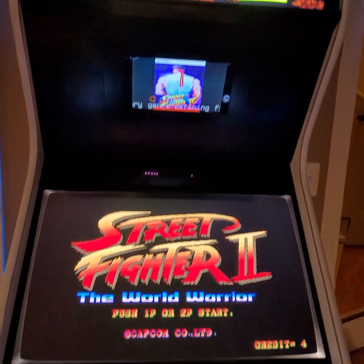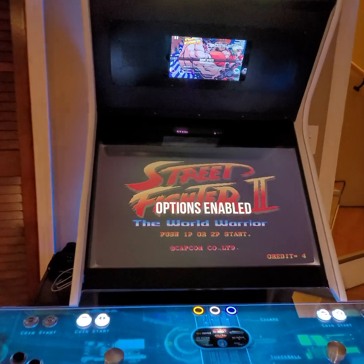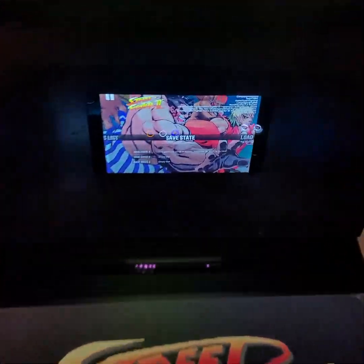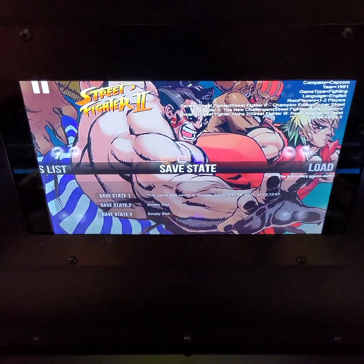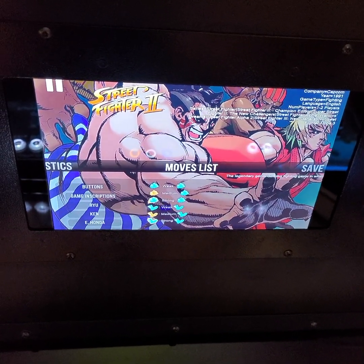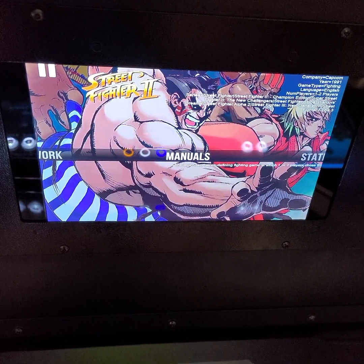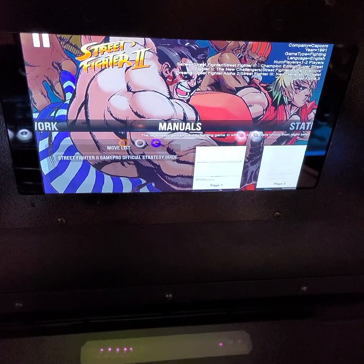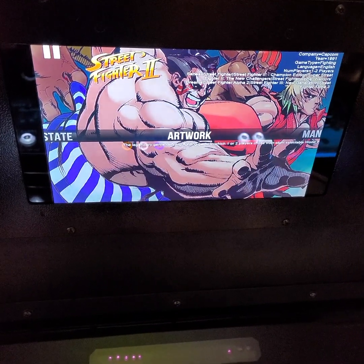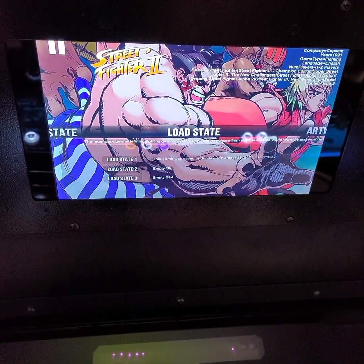Let me unpause this and hit my options menu here. The middle button turns into an options menu, and it changes this screen into options for whatever game you're playing — so you can get your moves list, your stats about your game, any manuals. So basically, a manual for Street Fighter, the artwork for the game, and save states.